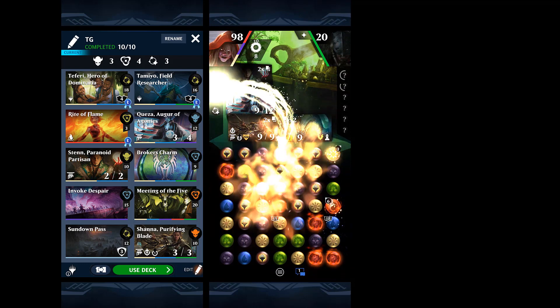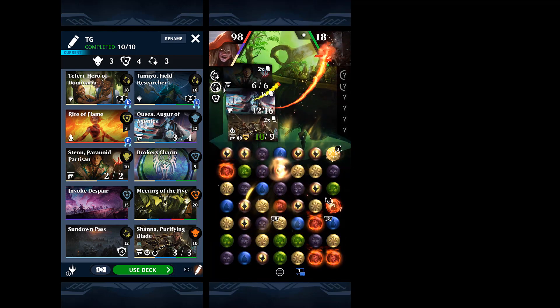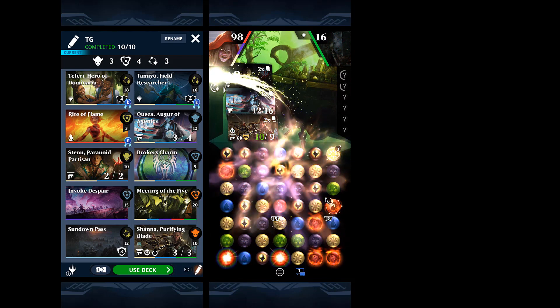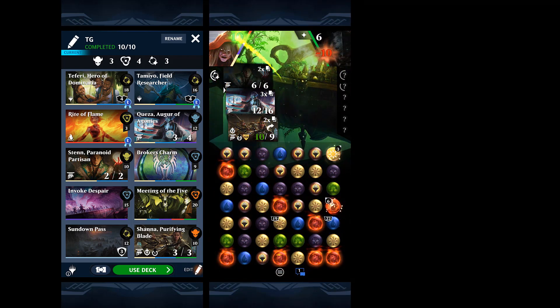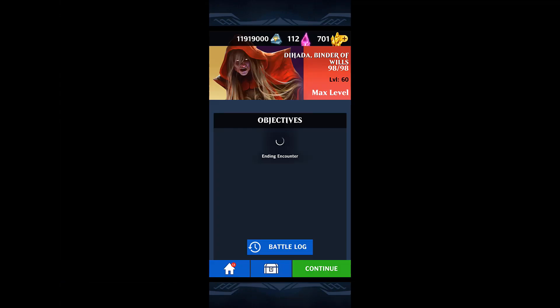I could have easily put the Heroism Emblem on Teferi if I was paying more attention, but at this point does it even matter? It would give us the card draw, but other than that it's negligible — we were already fully in control. So this is a very solid, very balanced deck. Nothing too special as far as any tricky combo, but it just has a solid theme that I built around. And you can actually adapt this deck to other tricolor planeswalkers.